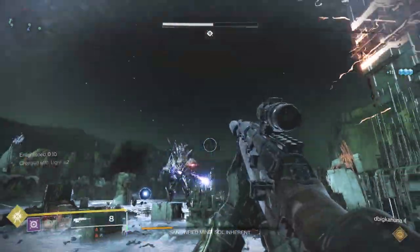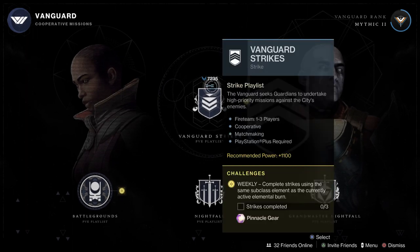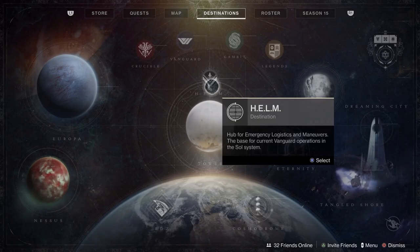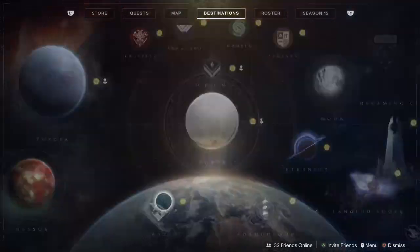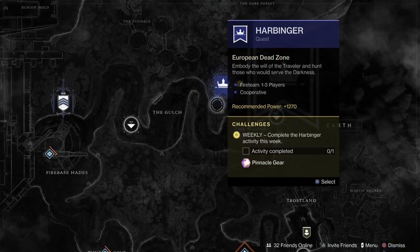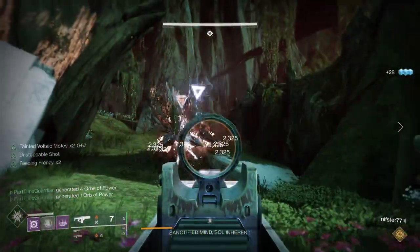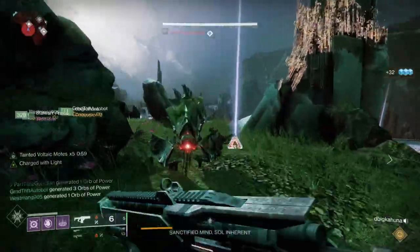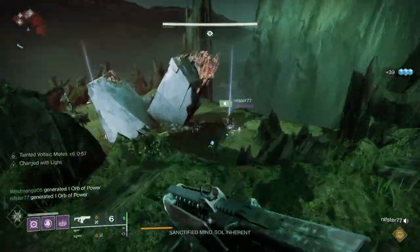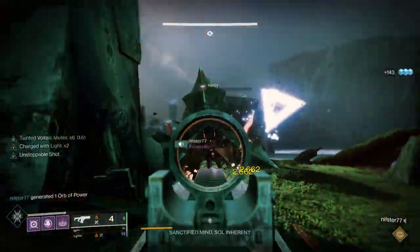Then there will be challenges for the core activities — crucible, gambit, and strikes. Do those and make sure to pick up bounties as you do them to increase your gains. If possible, do those with clan mates for more XP from Hawthorne through weekly challenges. The gunsmith should have a new reward system too, so hit that hard — gunsmith bounties, if they exist, can be done while doing other activities since they're typically things like get a kill with this gun or use a specific burn.